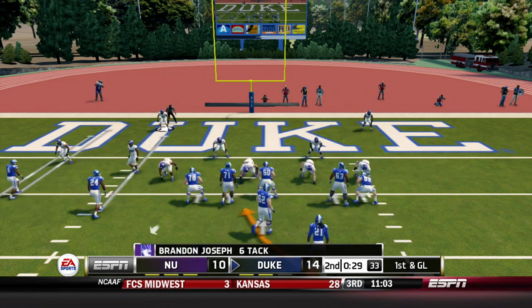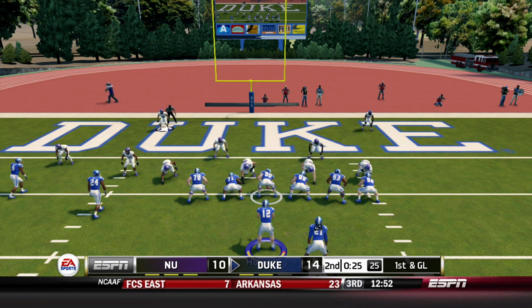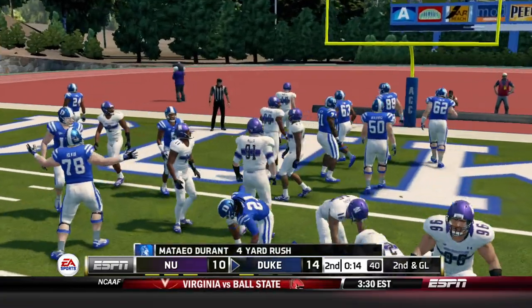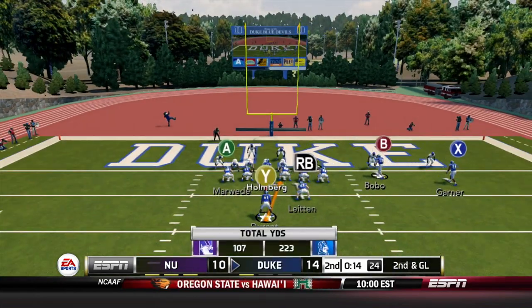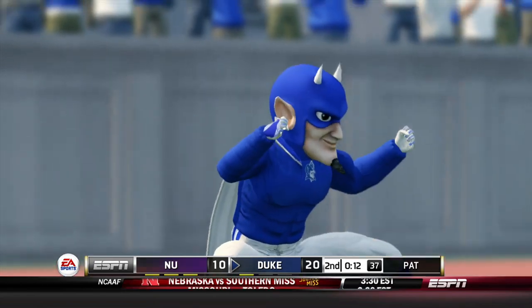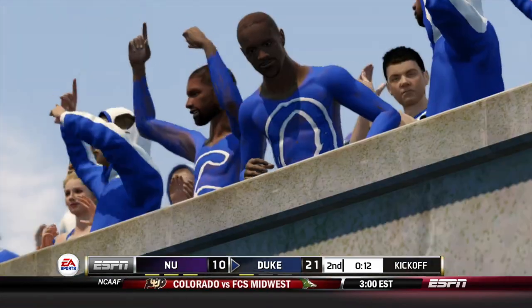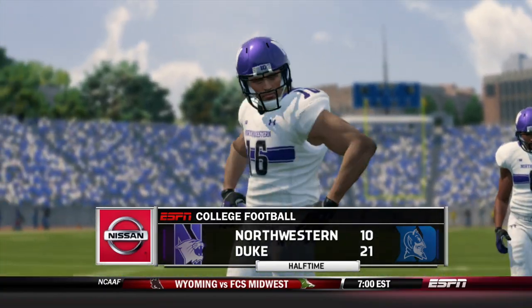They stop the clock on the first down — Blue Devils still go hurry up, trying to catch Northwestern off guard. Letting the clock run a little. Holmberg hands off to Durant up the middle — just short. Duke is going to use another timeout. Second and goal from the one, 14 seconds to play in the first half — Holmberg turns, hands off, and Durant punches it in again. Second touchdown of the day. Mateo Durant is going off. We go into halftime Duke Blue Devils leading 21-10.